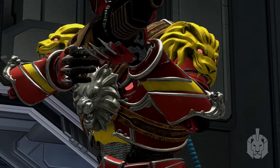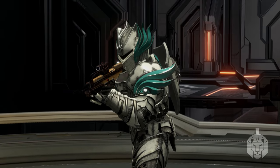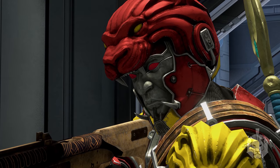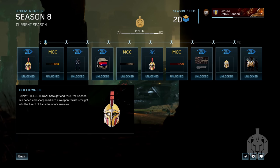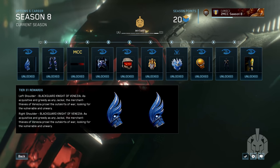This time around, Spartans are getting some battle-hardened upgrades, all themed around Ancient Warriors. Everything from nameplates, weapon skins, vehicle skins, visors, and a whole slew of new armors will be ready for you to unlock when Mythic begins. This season includes a 100-tier pass with three all-new seasonal challenges for you to tailor your Spartans and their weaponry.